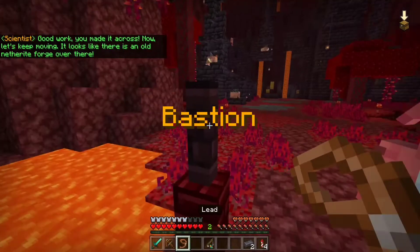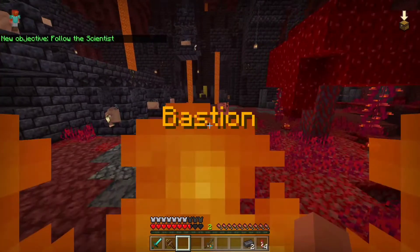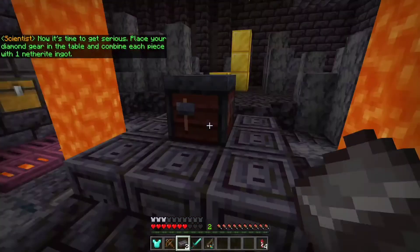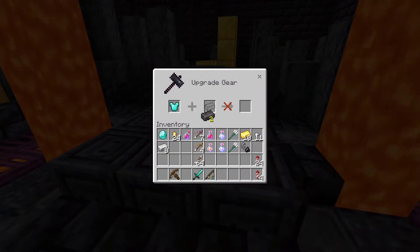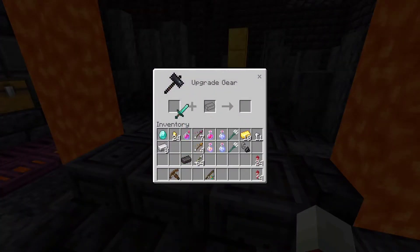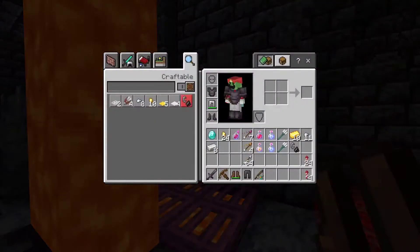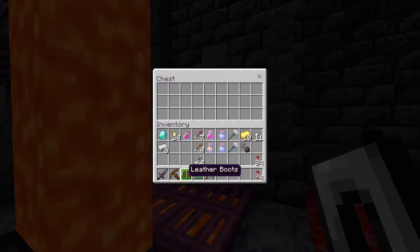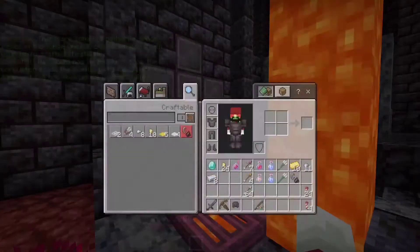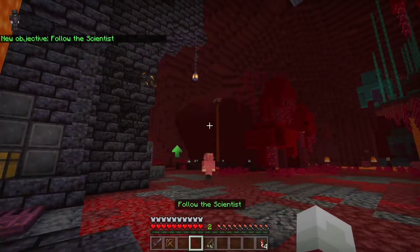He didn't climb up to the edge. Now it's time to get serious. Place your diamond gear on the table and combine each piece with one netherite ingot. Doing this will infuse the item with the strength of netherite and make it much stronger. There we go. What fine craftsmanship! There are some old netherite armor pieces in the forge chests. Equip them along with your newly crafted chest plate. We should now be ready to face the corruption inside the castle. Let's head back to camp and see how that bridge is coming along. Looking snazzy — back to base.